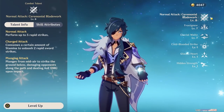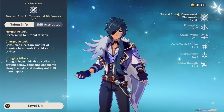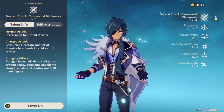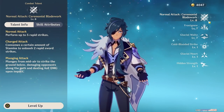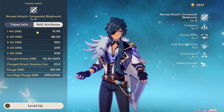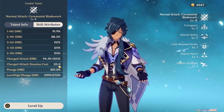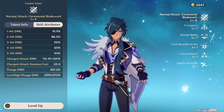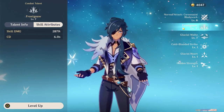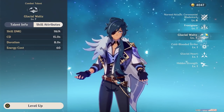Now let's talk talents and talent priorities. When looking at prioritization, the first talent is going to be the most important because that's what you're going to be using him for the most, and this is where you're going to see that physical damage come to life. When you level these up, you're going to see an attack increase on all of his attacks, including his charged attack, and increased plunge damage as well. If you're going for support, you want to emphasize his Cryo attacks, which is going to be his Glacial Waltz and his Frostgnaw — his elemental skill and his ultimate.